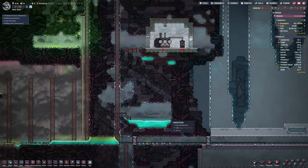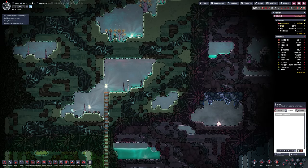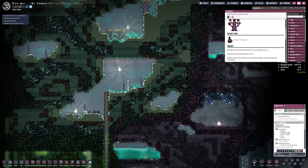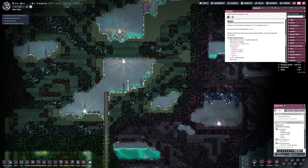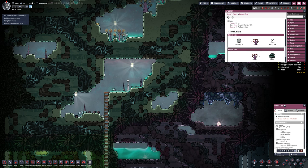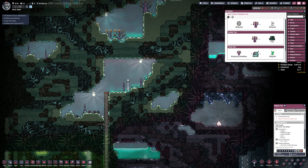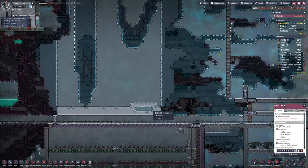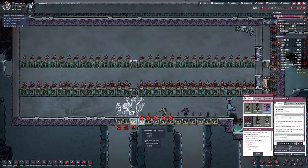I'm already planning the bonbon tree farm - doing the math on how big, how tall, and how wide the trees grow to know how big to make it. For reference, they don't grow very tall at all - only about two to three tiles - so that's easily planned for. The width requires at least one tile either side of the trunk, so you need them to be three wide as well. A bonbon tree needs nine spaces: three by three.